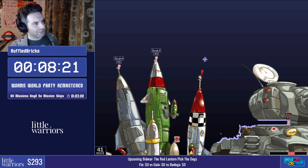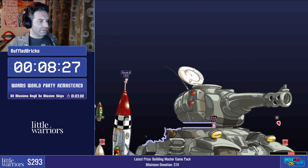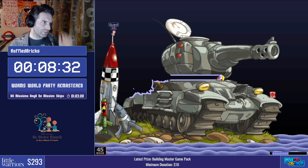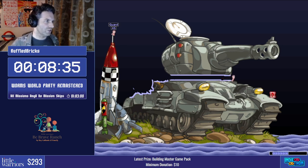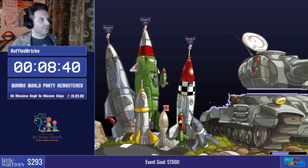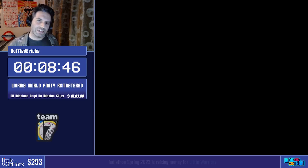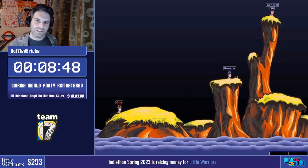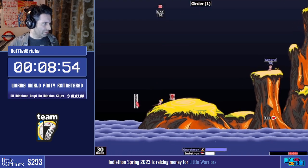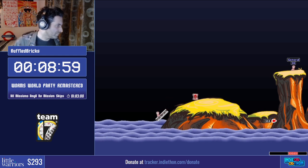A lot of people's favorite weapon in the worms games is the concrete donkey, and we're about to grab a crate containing one. If you're looking forward to seeing a concrete donkey in the run you've come to the right place — except not quite, because the object of the mission is just to collect the crate, not to actually use it. So we don't get to see the donkey this time, but we may see it a little bit later. Don't panic, chat.